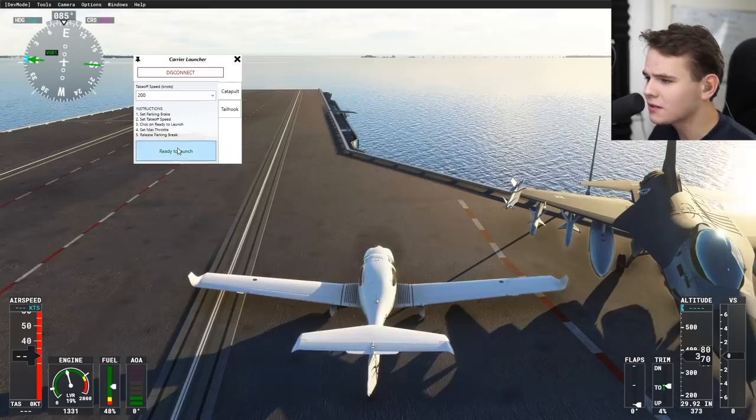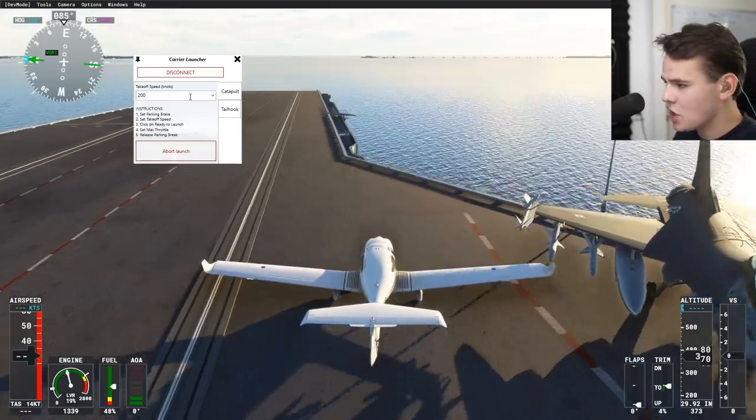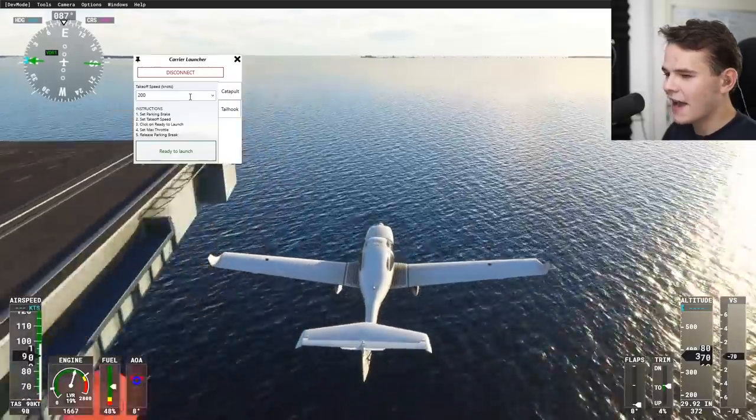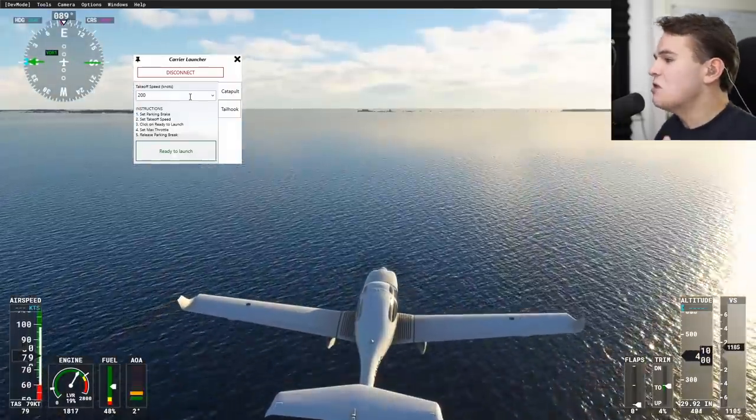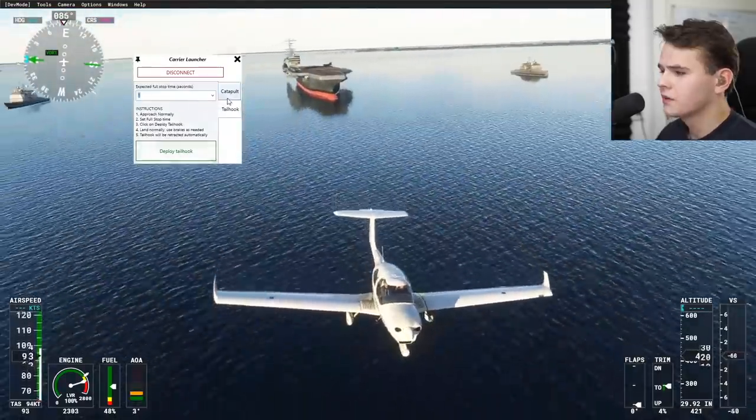Let's go ahead and set ready to launch. Let's release the parking brake and that'll get us going. As you can see, it just synthetically gives us a little bit of speed. But that's just how the systems work.